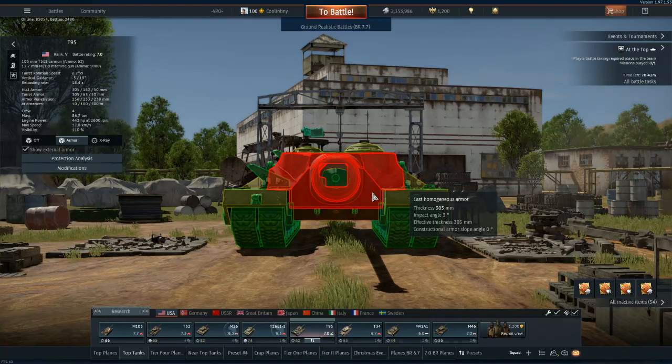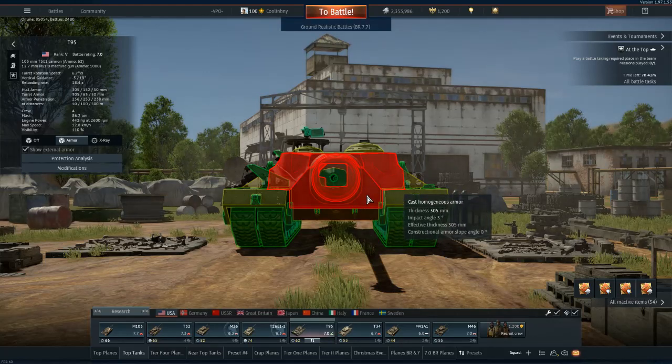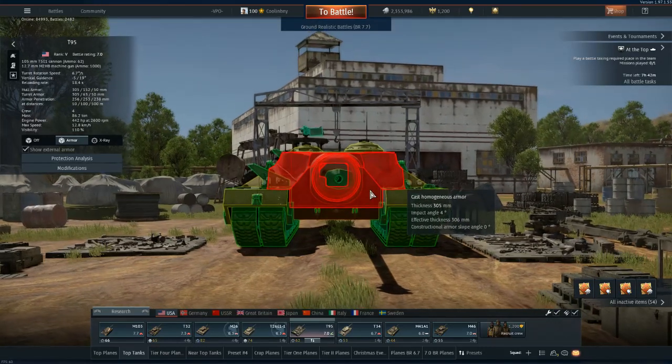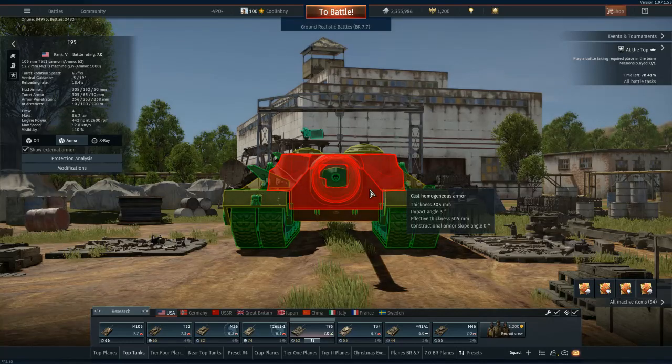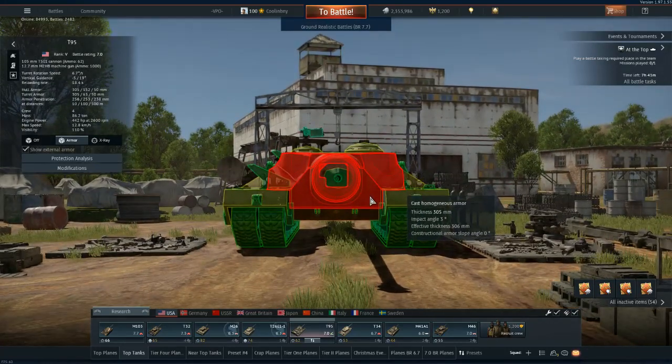The front of the tank is ridiculously well armored — this was meant as a breakthrough tank to get through the heaviest defenses of the Siegfried Line in Europe, and also potentially for an invasion of Japan. It has 305 millimeters of armor, and even at a flat angle it's still 305 millimeters — just ridiculously high amounts.